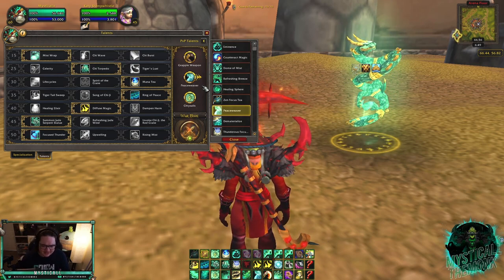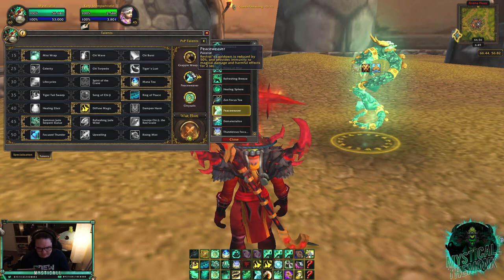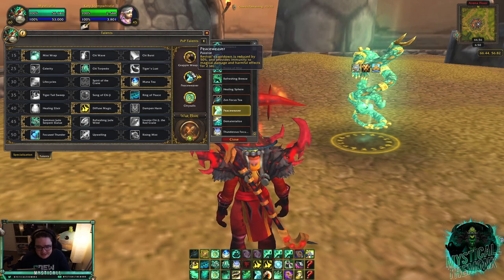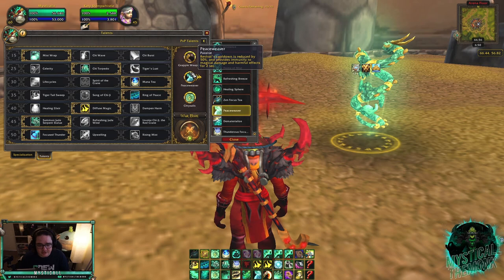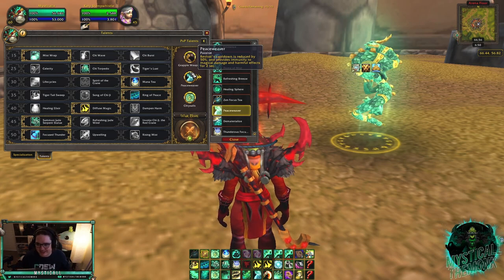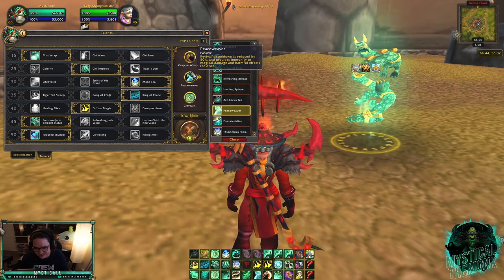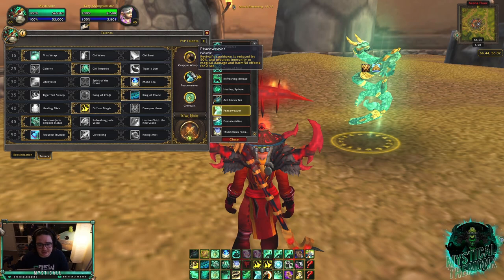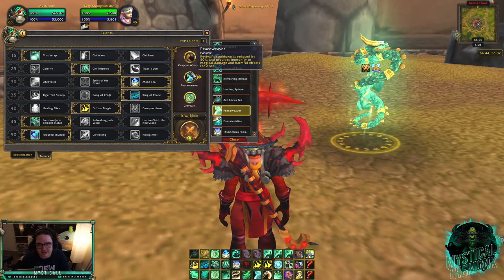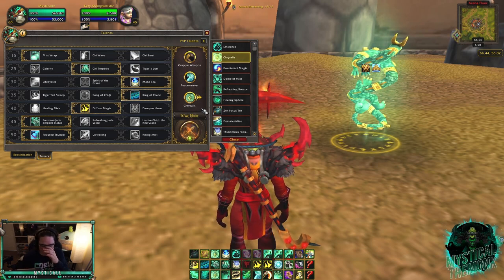The next talent is Peaceweaver. What Peaceweaver does is make your Revival a minute-and-a-half cooldown and makes anyone healed immune to magical damage and harmful effects. This is really good versus Kyrian Warriors — when they Spear you, you Revival with Peaceweaver and you're immune, and you can run out of the Spear. If you're playing against Warrior/Shadow Priest, Warrior/Destro, or Warrior/Affliction, play Peaceweaver — it will dispel any dots and also get your team out of the Spear.